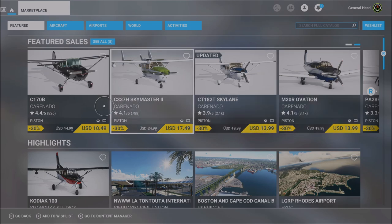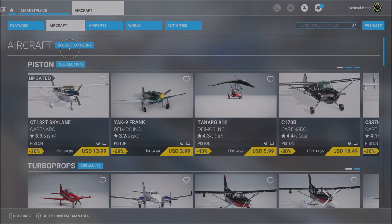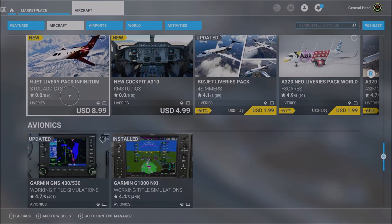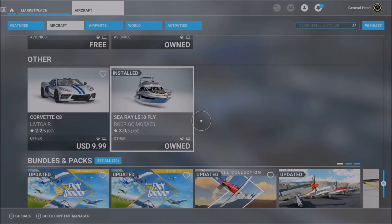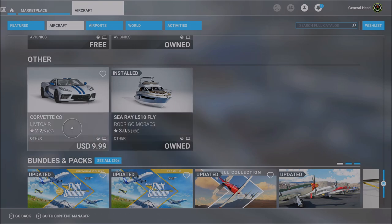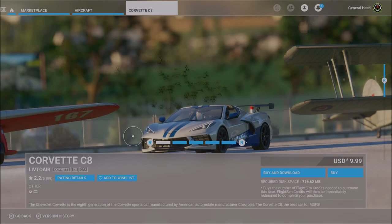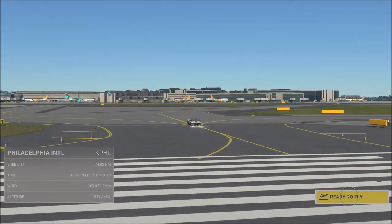Well, if you remember, a few months ago, someone actually managed to get a boat DLC onto Flight Simulator — like a whole luxury yacht. But what if you don't want to sail either? What if you just want to stay on the ground? Well, now someone else got a car DLC onto the Flight Simulator marketplace, and for only $9.99 plus tax, you can actually have your own Corvette C8 in Flight Simulator. So naturally, I wanted to get it and see what this was all about.